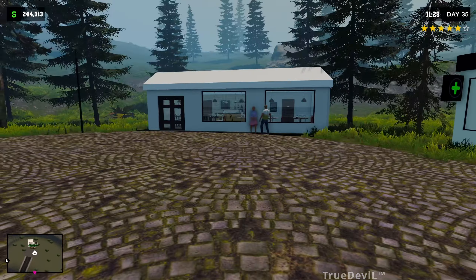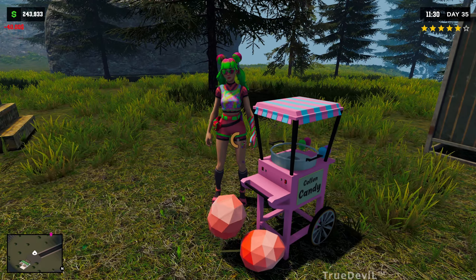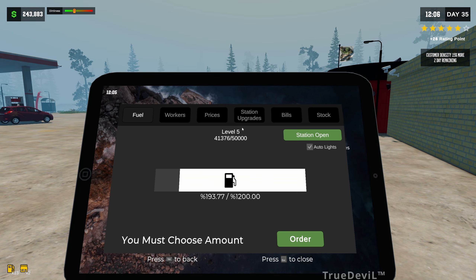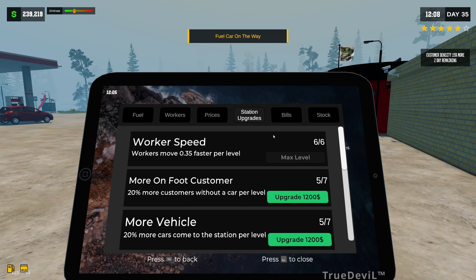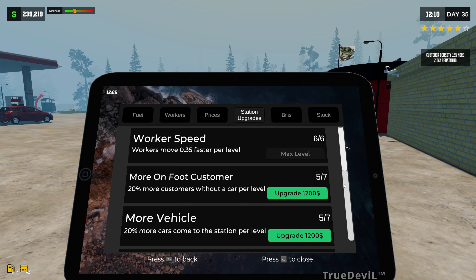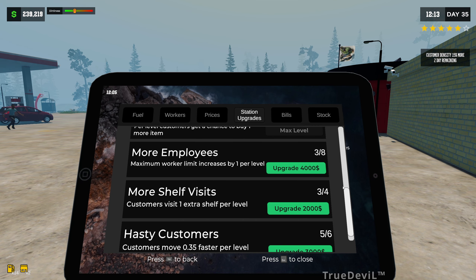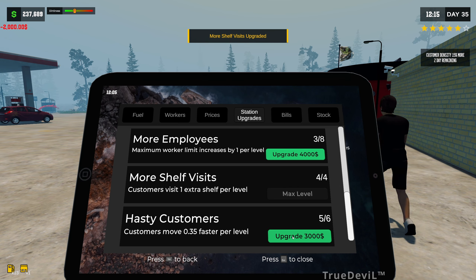I decided to pop along to the bazaar because we want to buy some candy floss for the kid and keep him happy. We're gonna have to do a really big shot. Let's order some fuel to make sure, and let's upgrade the station a bit as well seeing as we've got a silly amount of cash right now.